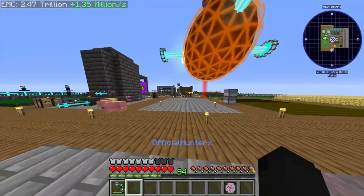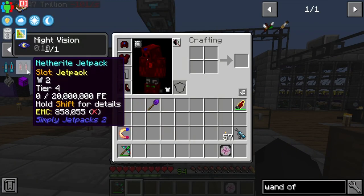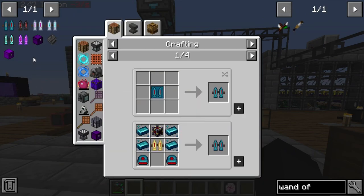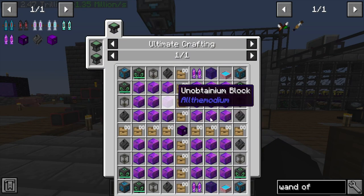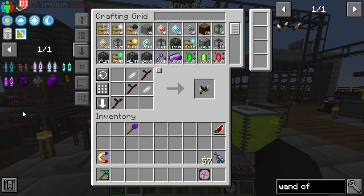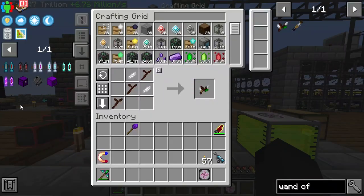In today's episode my goal is probably to finish the mod pack — honestly we don't have much left to do. We're just going to make some Resonant jetpacks, the creative jetpack, the Draconium chest, and the infinite storage disk, and then we're pretty much done with the mod pack.